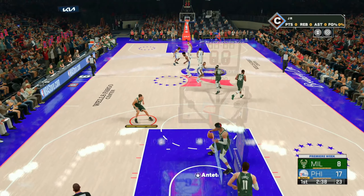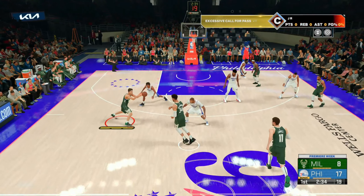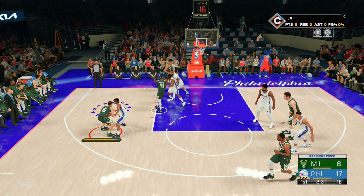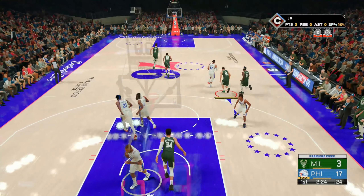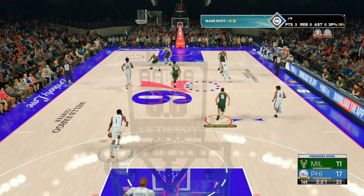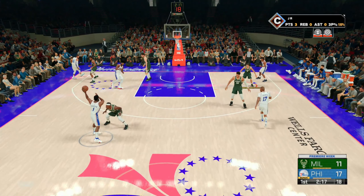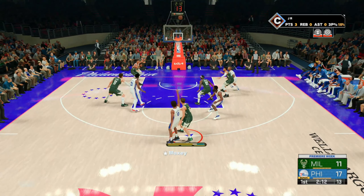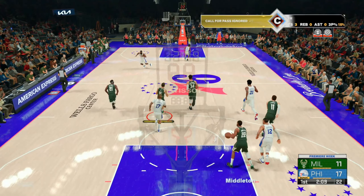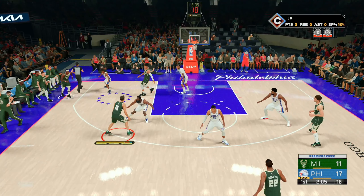Once this game starts up, make sure you complete those three objectives. Since it's on rookie mode, it's extremely easy to shoot. I'm using a 60 overall with the default jump shot — all you have to do is step back and shoot and most of the time it will green even with the 60 overall. So you want to score your 40 points, throw two flashy passes, and get two assists. That will give you that extra 1,800 VC. Then you want to foul out and you'll still get your VC for this my career salary.